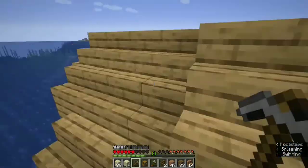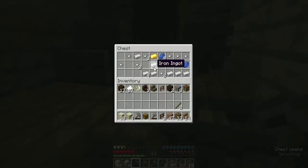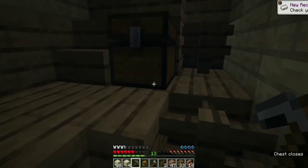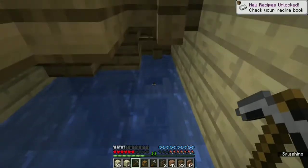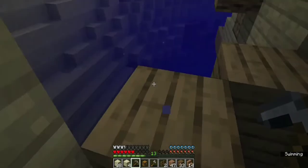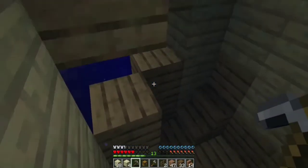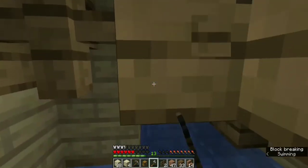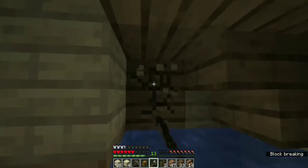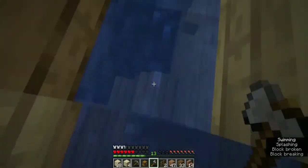There's no way in from below — we can go from the top side. Okay, let's grab any iron and gold. Every shipwreck has around two to three chests, and in every shipwreck there is at least one buried treasure map, plus a chance to find some diamonds.